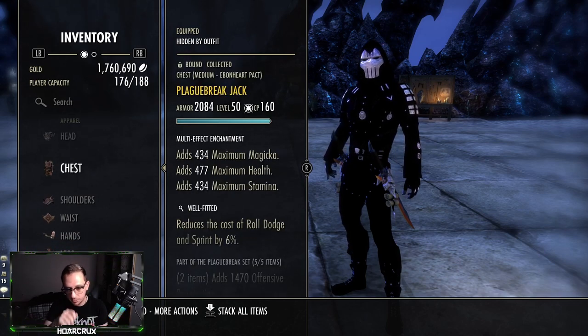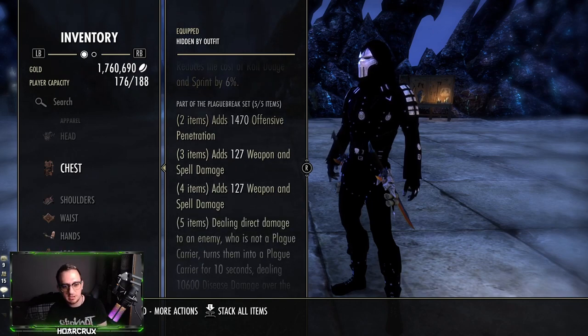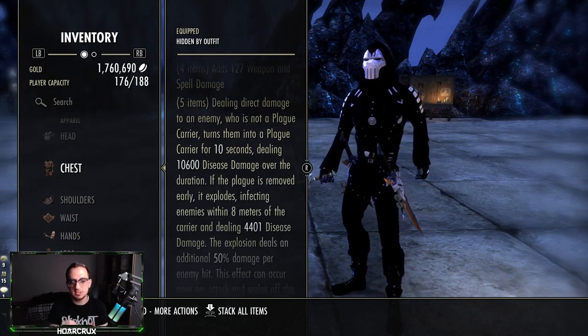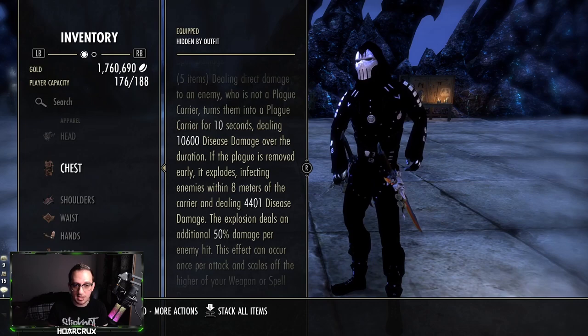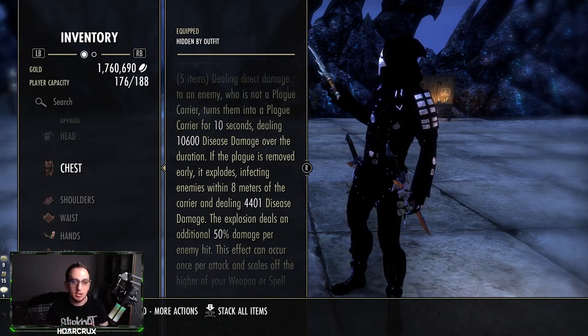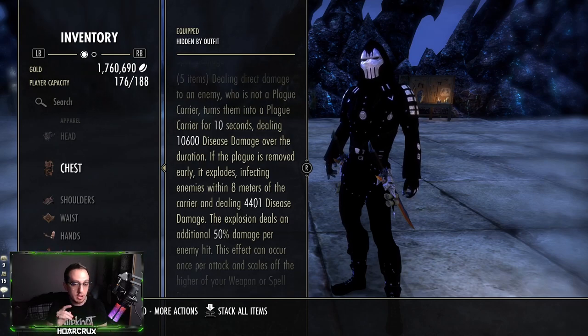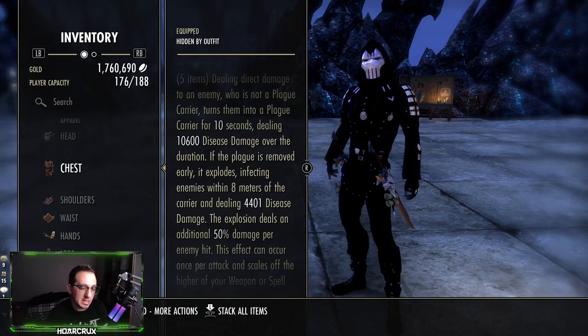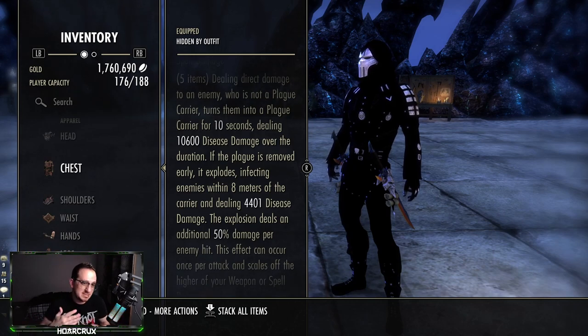We're running Plague Break — that's your bread and butter. This one actually gets buffed next patch; everyone's saying it's a nerf, but it's actually a buff if you delve into the patch notes. This is mostly going to be used for our explosions. If you're 1vXing, the only thing you have to do is get one kill. We're going to be using Occult Overload, which is a champion point passive, plus Plague Break — so you'll have two explosions going off. And if you did not know, Occult Overload goes through Corrosive Armor as well. Corrosive Armor caps damage taken at 3% of your max health, but Occult Overload actually bypasses that because it's oblivion damage.